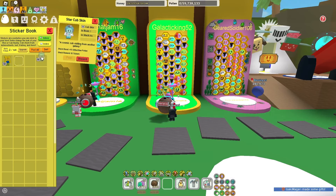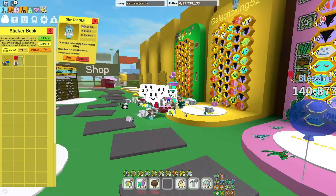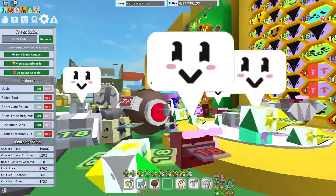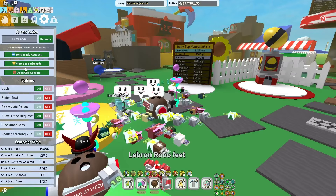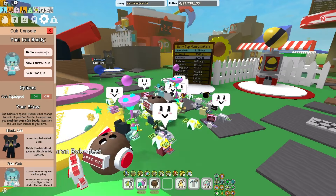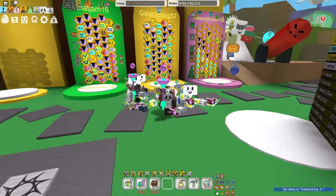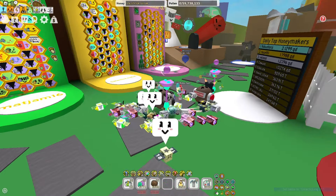Okay, so here I am on my hive. I'm gonna peel the Noob Cub skin and throw on the Star Cub. Oh my god, this looks sick! Damn, the circle actually looks nice. You know what would be funny — let's change his name. There you go, that's a lot better because it's my username.